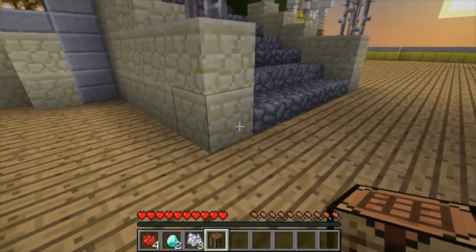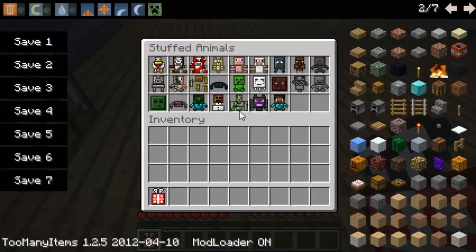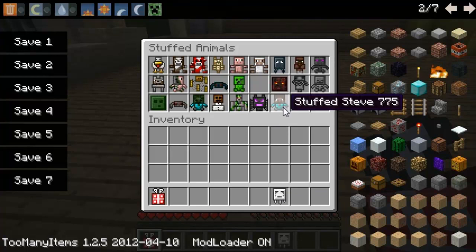Now there is no need to craft every single one of these stuffed animals - all you have to do is craft yourself a one-time present. In order to craft one of those, all you need is three bone meal, four red roses, and two diamonds. It's totally worth it because you have yourself an infinite supply of these stuffed animals, and every time you right-click you will get yourself a brand new set of stuffed animals.